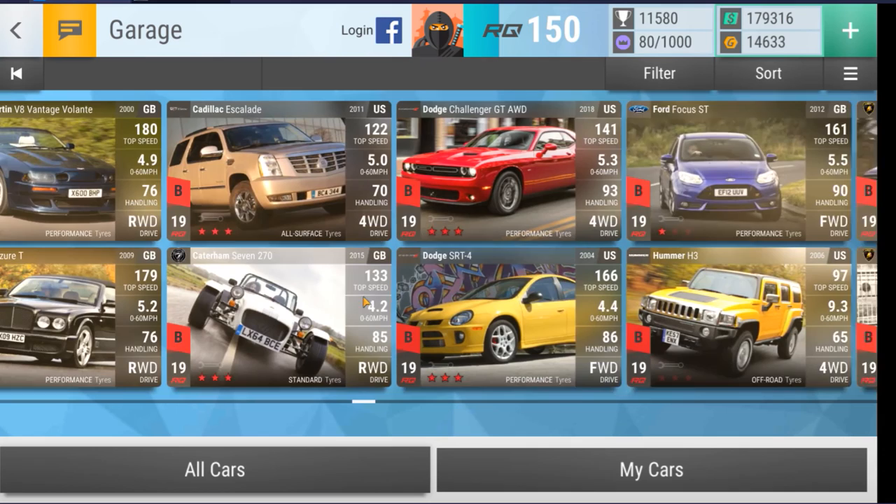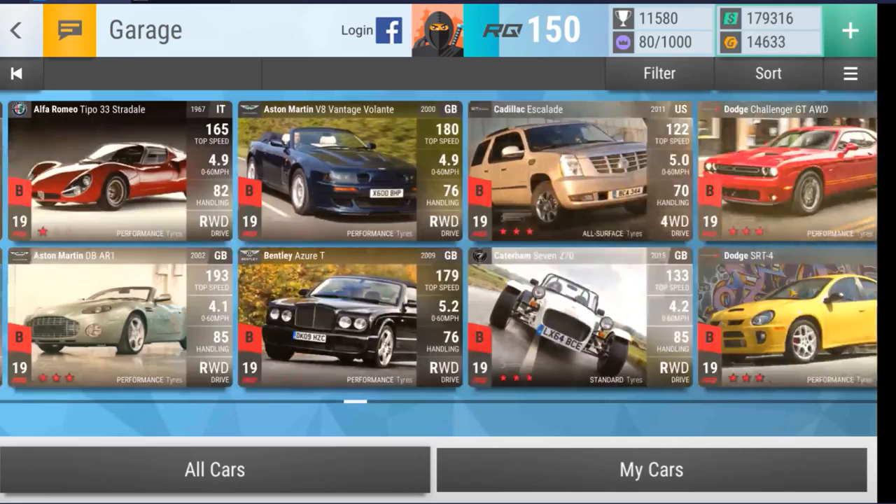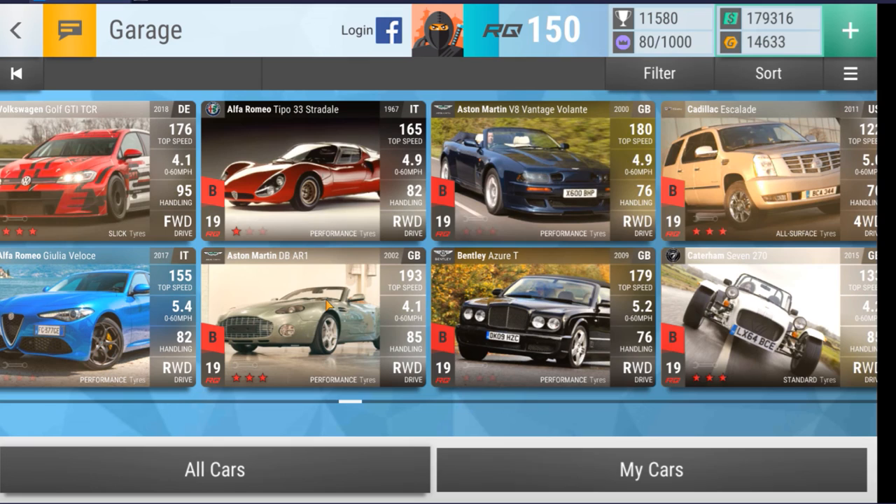That open spot is most likely going to be where my DB AR1 is sitting for now. It could even be an 18 or 17 RQ car — you might be better off putting in the Lotus Elise Sprint at 18 RQ, because although it will lose in some circuits it will actually help you in others. Please let me know in the comments if you find a better option and I'll definitely look into it. Thanks very much for watching — good luck in the Ultra Underdogs!